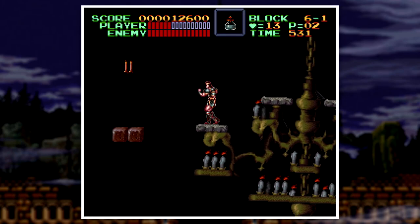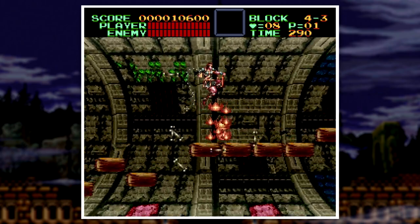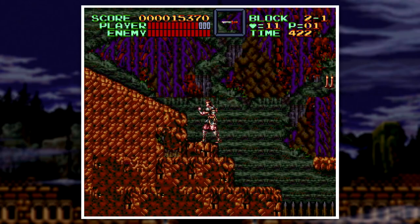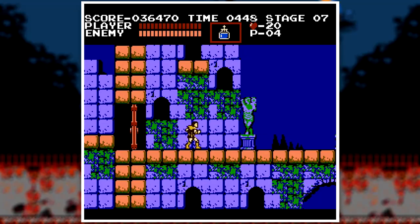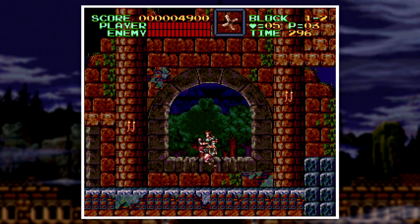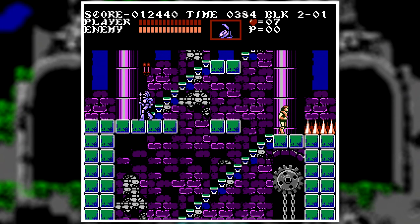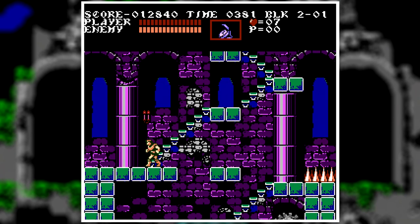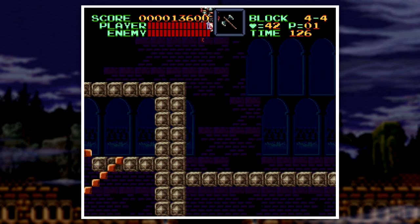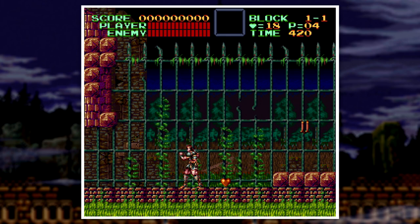Each level is different and has new mechanics and environments that really show off the capabilities of the Super Nintendo — like the level with a spinning background simulating a 3D environment, or the level with a room that rotates around you. Not only were the levels impressive at the time, but the graphics were outstanding. Gone were the colorful cartoony graphics of the older games; each level is dark and gothic, every enemy scarier. They went for a darker and more serious tone, though honestly I prefer the colorful cartoony style — it makes the game pop out more. The soundtrack also took advantage of the SNES's capabilities with more sound effects and music tracks contributing to the atmosphere. The whip actually sounds like a whip.